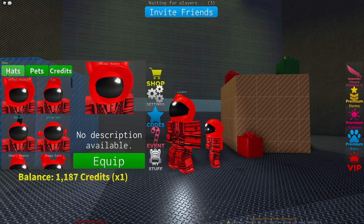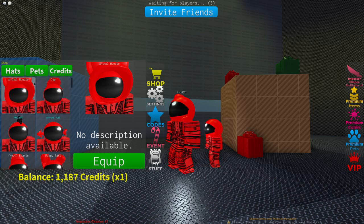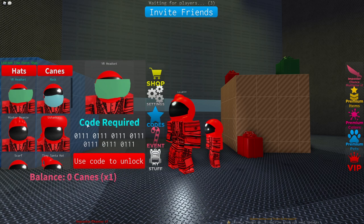So what you want to do is — where's it gone? Oh it's in events, it's not in shop. There is a sale in the shop so items are much cheaper than normal — pets, hats and so on. But you want to go to events, and this is the VR headset that we're going for.